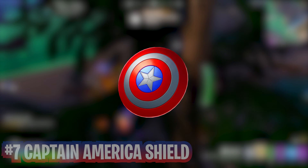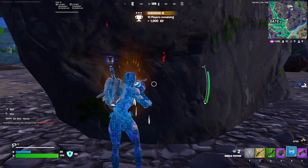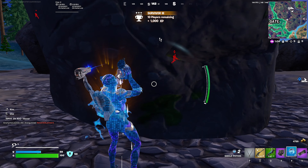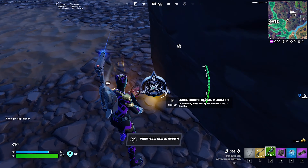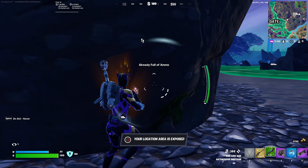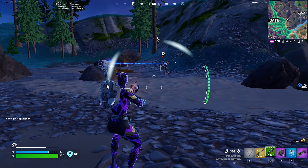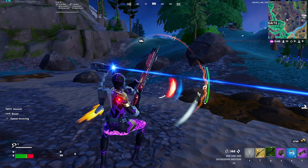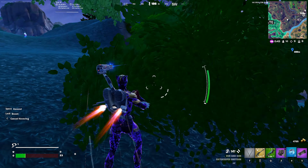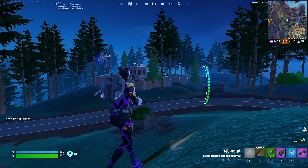For number 7, I am putting Captain America's Shield, which is a returning item from the previous Marvel season back in Chapter 2. This weapon had significant nerfs after the season came out, but it is still really good, especially in Zero Builds, which is why I put it at number 7. I don't take it too often because I prefer other weapons, but when I do use it I've even taken out full squads with it because it bounces off enemy players and does 50 damage. Its blocking is very effective up close, but at a distance it does not block a lot. Overall, it's a great weapon and mythic for the Marvel season.